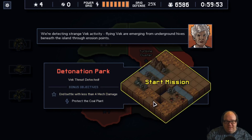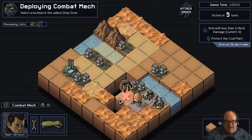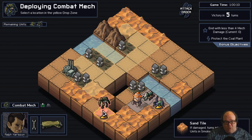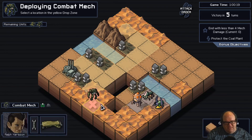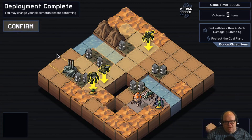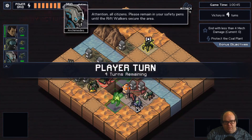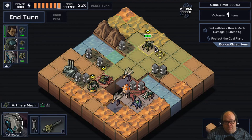Vec threat detected — end the battle with less than four mech damage. This has big gaps we cannot go in — we will die. But we can also use that to our advantage by pushing stuff into them. Hornets are going to come flying out of those as well. Our land-based guys are going to have to walk all the way around to get to them. We'll put Punch Boy down here, Cannon Boy here, and artillery up top to cover the range of this side.